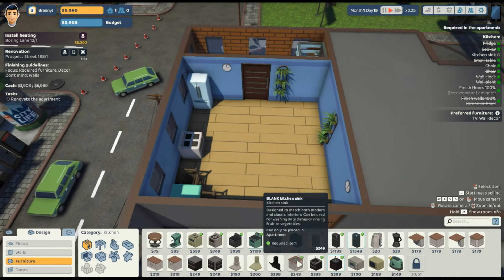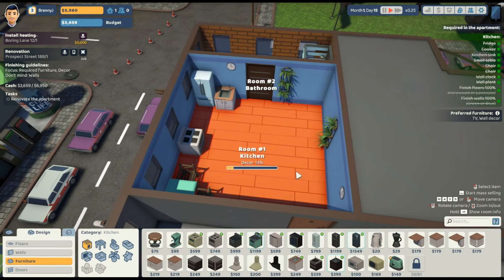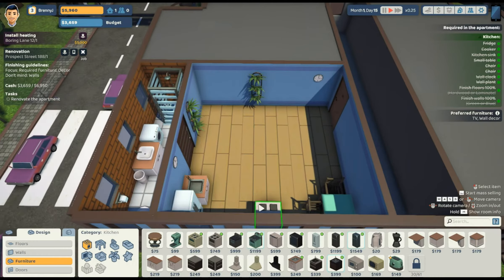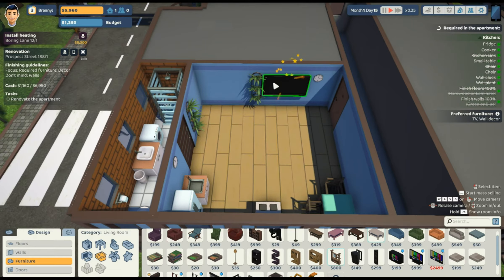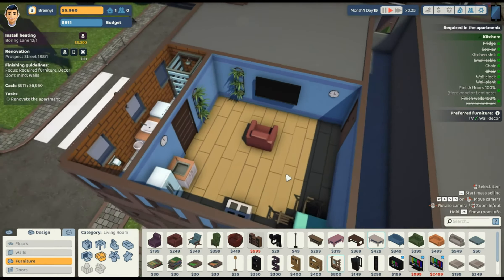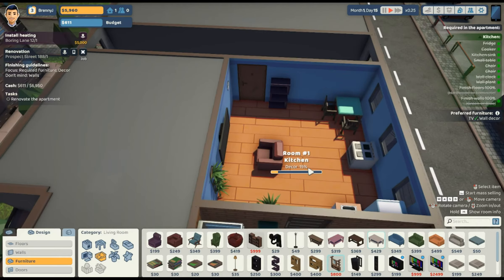Is this a kitchen sink? Yes it is — so I guess we're going here. TV and wall decor — 15 percent completion. We've got about 3600 bucks to fiddle with. We want a TV — let's get a small one. Screw it, let's get the big one. Wall TV — this is basically my house, a TV right by the door because there's really nowhere else to put it. We'll buy a chair and put it literally right in the middle of the room.